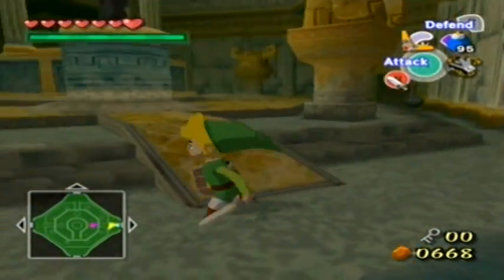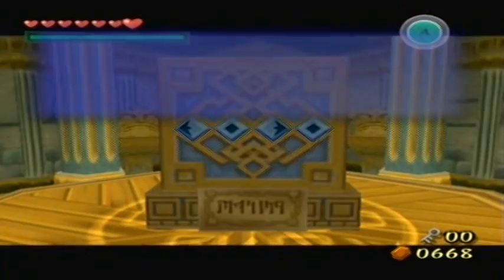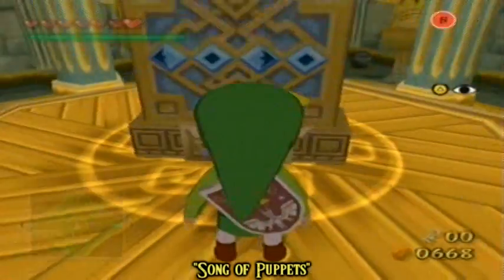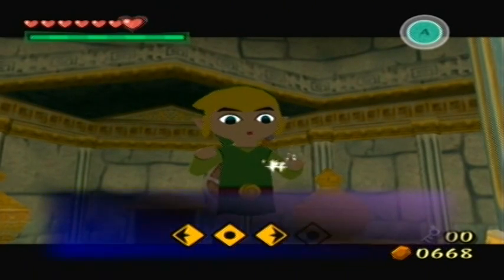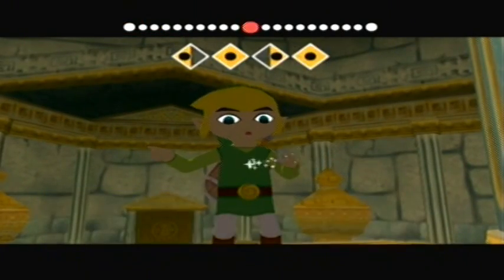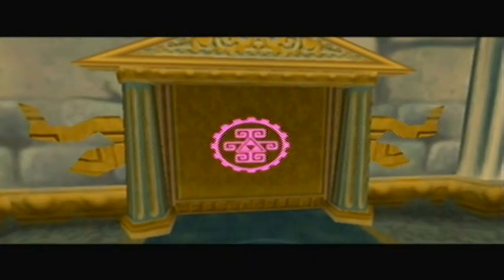Hey, it's a tablet! That looks strangely like the tablet on Dragonroost that we got our Song of Wind from. There appear to be markings that indicate specific directions, and more Hylian like I was talking about. And our first 4/4 time melody — we have to hold the joystick to the left. Now I get text that says the exact same thing I just sang, and another door opens.